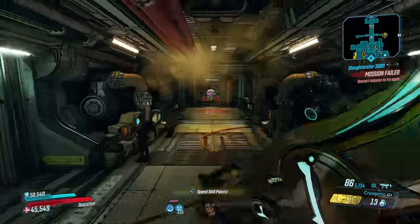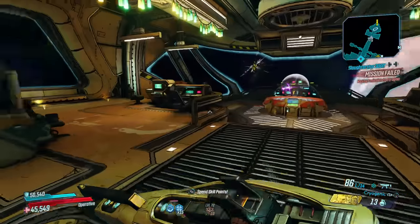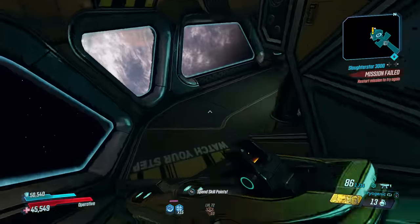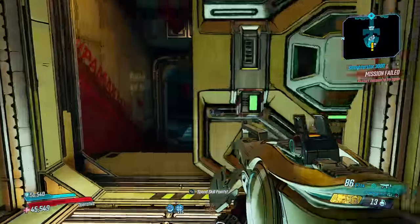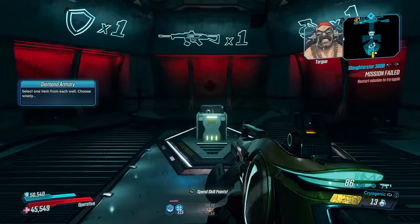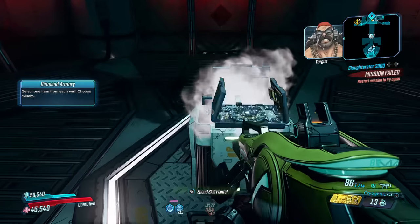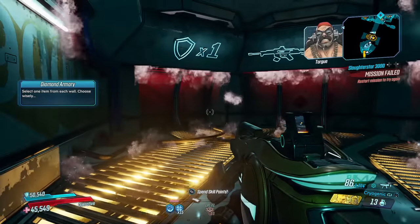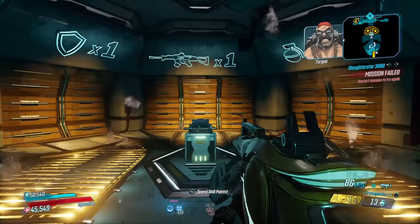If you somehow don't know what diamond keys are or where the diamond key room is, it can be found right here at the front of the ship in Sanctuary — basically right under the flight deck. Diamond keys are just like golden keys on steroids, and instead of a small chance to get some legendary gear, it's pretty much guaranteed.